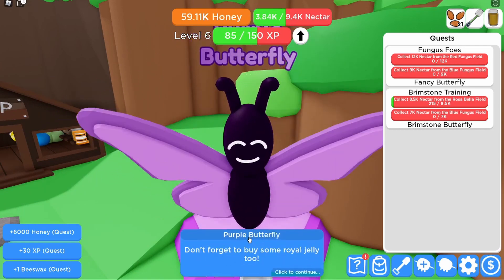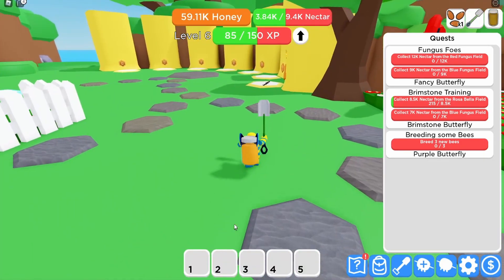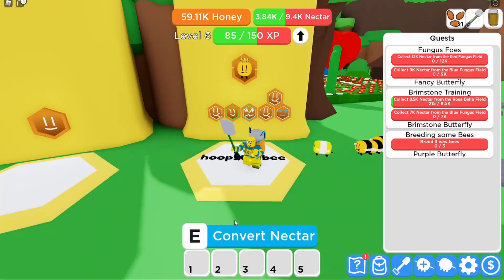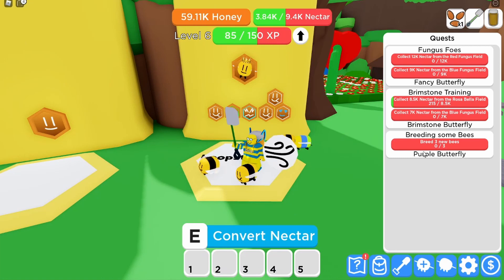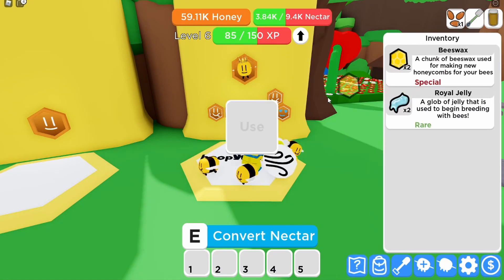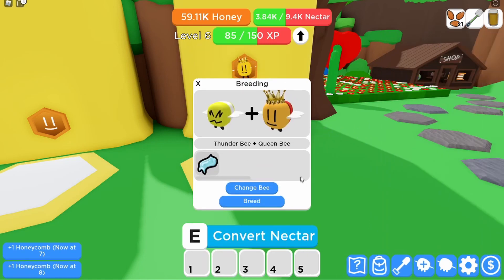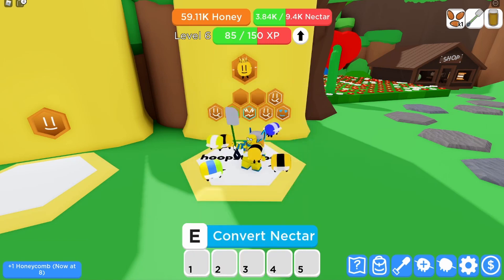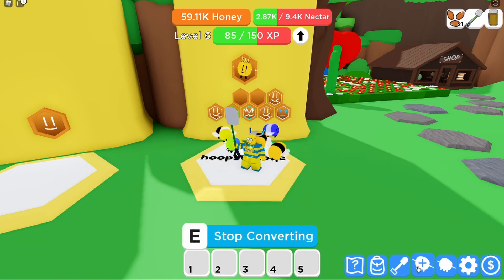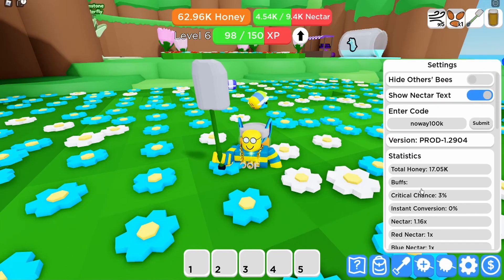Let's get the purple butterfly done — beeswax, beeswax, beeswax, yes! Another one. We're going to be smashing these out in just a minute. Let's put a few beeswaxes into the hive and set this up. I've got six bees and I need more bees, then I'm going to use my code. We've got two globs of royal jelly here.